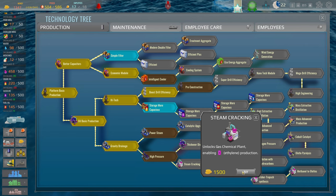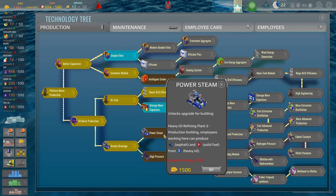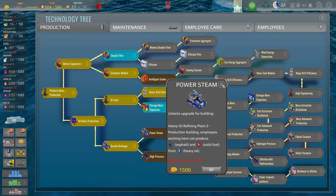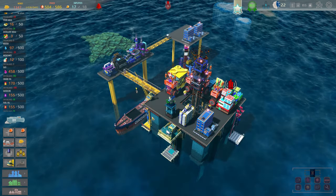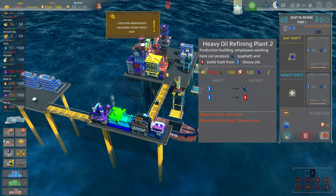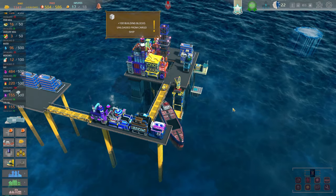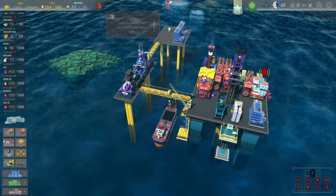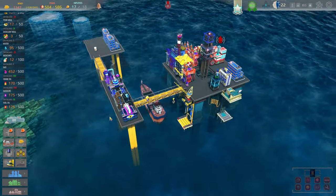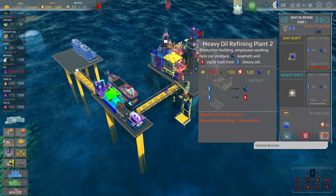That's 1500 to buy the next upgrade. Power steam — heavy oil. Can I already upgrade the refinery? I did not know I was buying things I didn't need — that was a mistake. It says 'requires technology: power steam' so I can't bypass it. That's how I'll make solid fuel — I need to go ahead with that to get it as a daily contract.